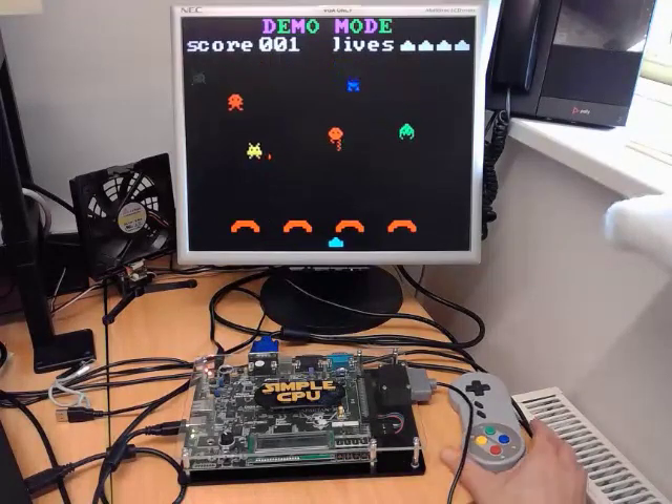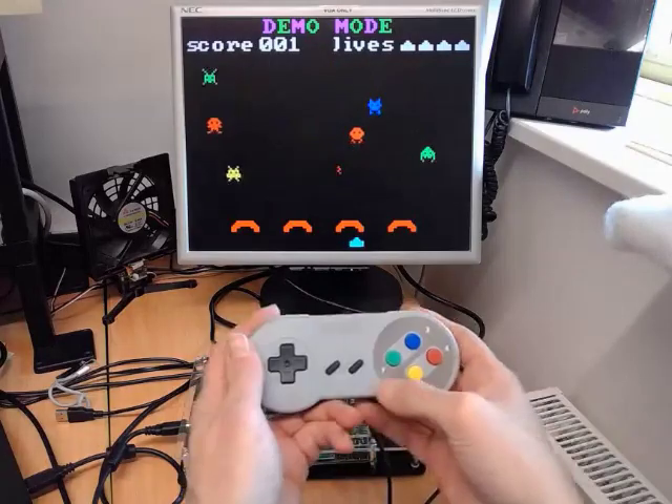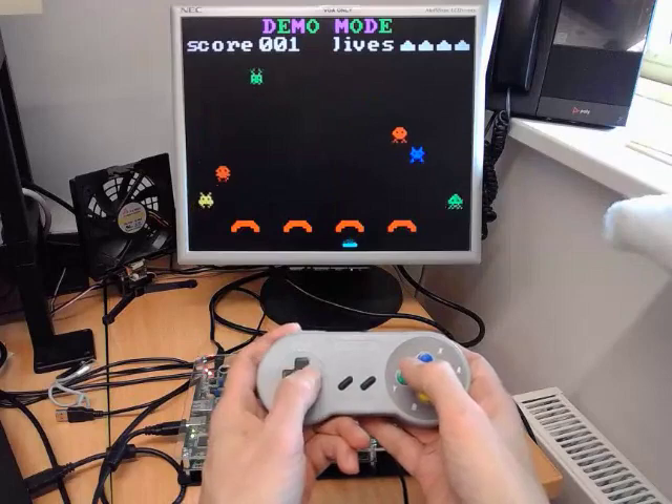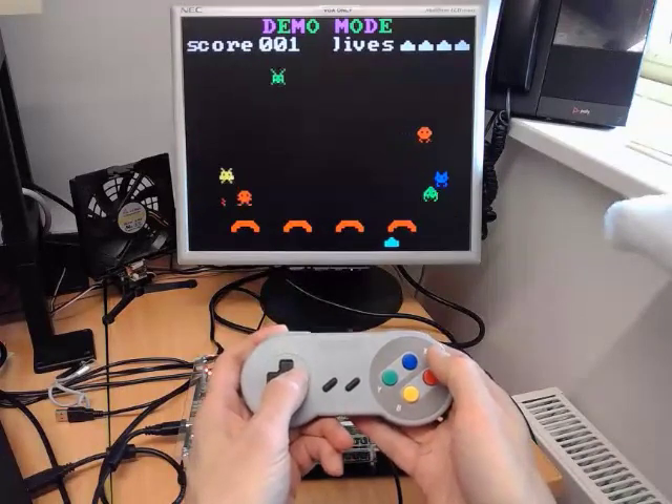We can take over control of that character by pressing the start button. And now using the controller here, we can move our character left and right, and we can press the blue button there to fire a missile.